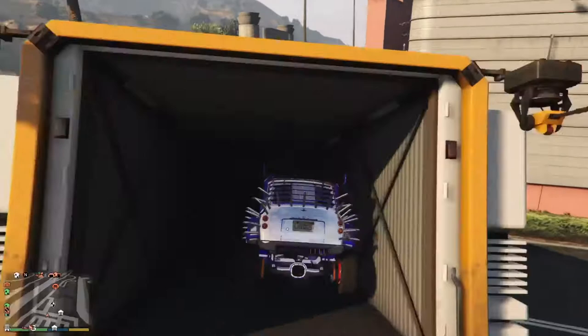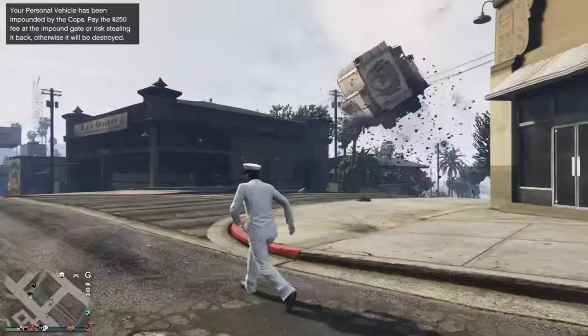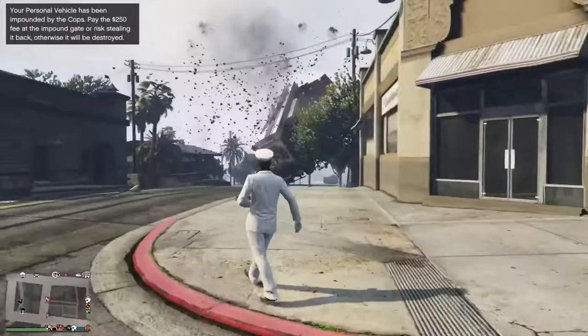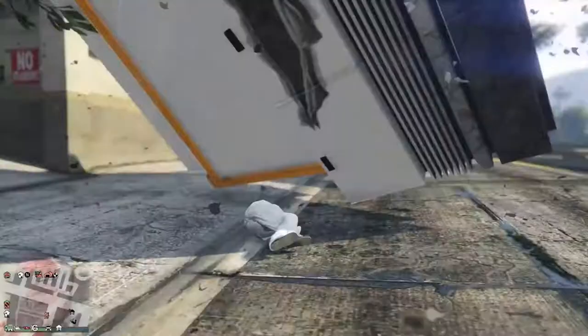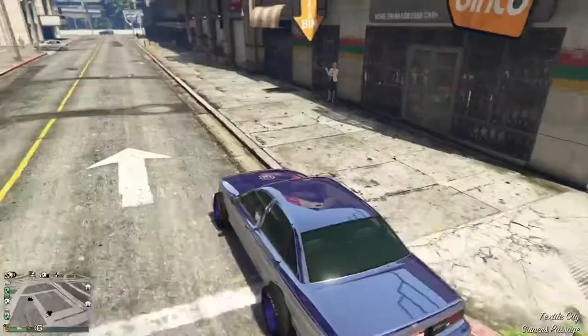Welcome back to the channel everyone, I am Captain Clayton and you are not. In today's episode I'm going to be showing you how you can make Jack Slater from the movie Last Action Hero starring Arnold Schwarzenegger in GTA Online. So let's get right into the video.